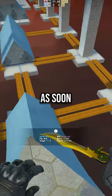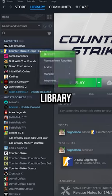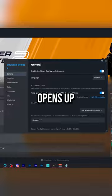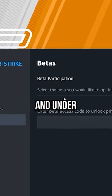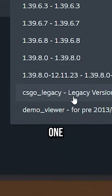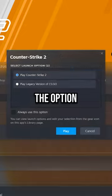Watch Valve update this as soon as I release this short, but if they don't, you can do this yourself by going to your Steam library, right clicking on Counter-Strike 2, and then clicking properties. When this window opens up, click the betas tab and under the beta participation dropdown, select the csgo_legacy one. Once you do that, closing the window and booting CS2 will now also give you the option to boot CSGO.